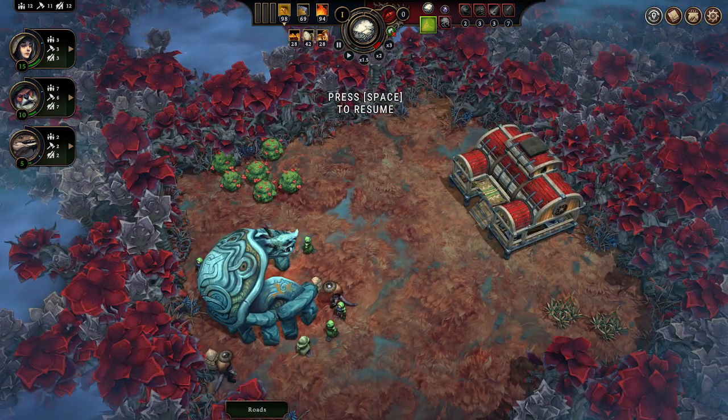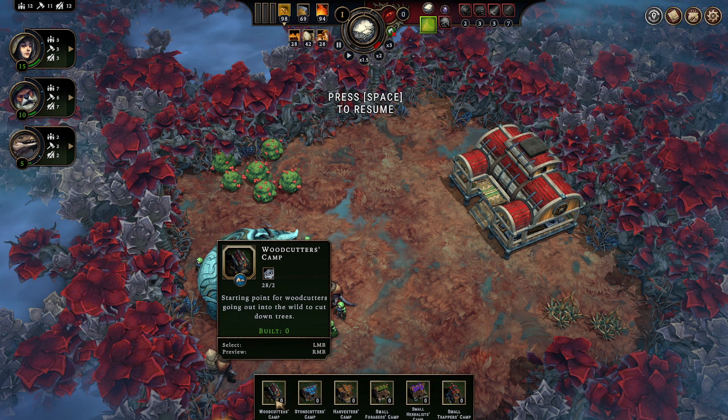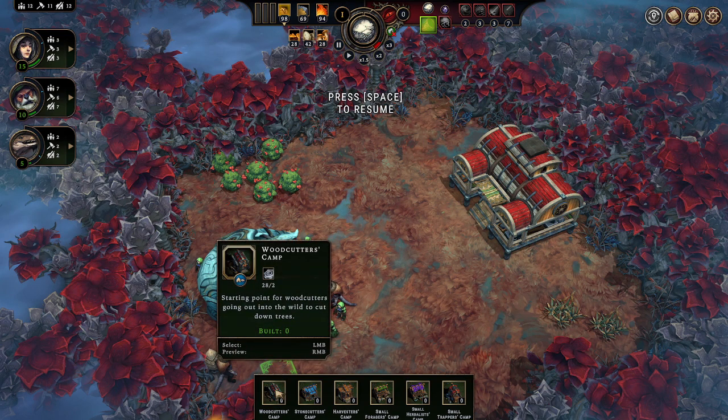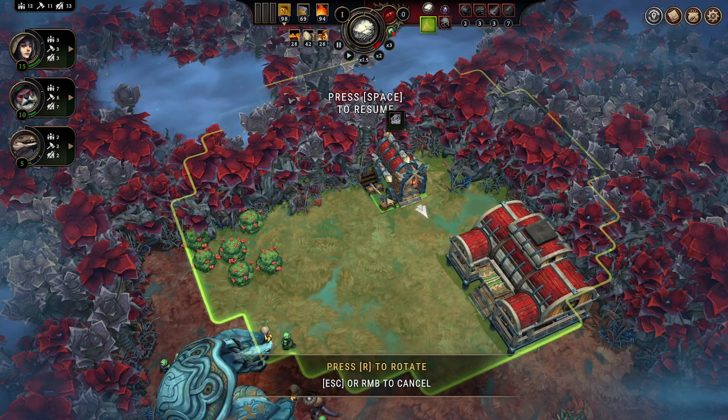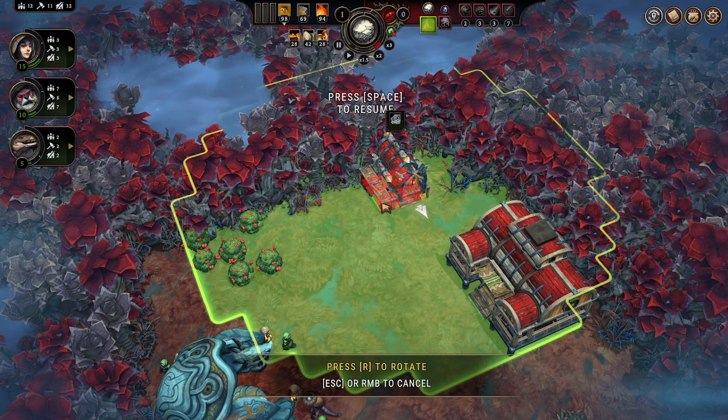First things first — you want to build some stuff. These parts here with the little gear symbol are what you use to build many of the main buildings like warehouses and woodcutter's camps. Don't waste them — they're kind of rare and a very important item. It's not a currency but a resource for building; use them wisely. I'm going to go with one woodcutter's camp because I've got these two glades here.